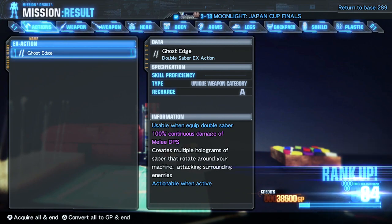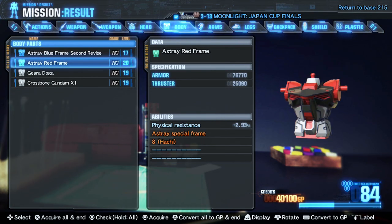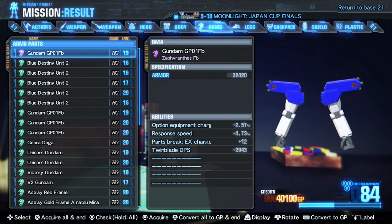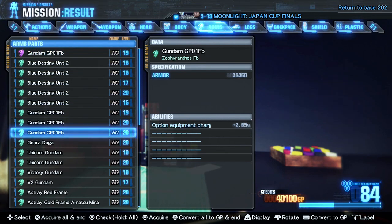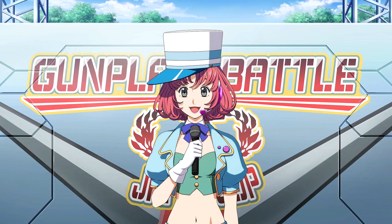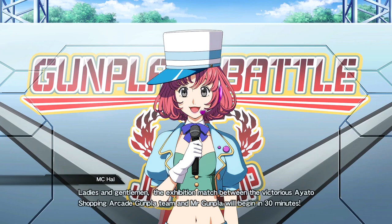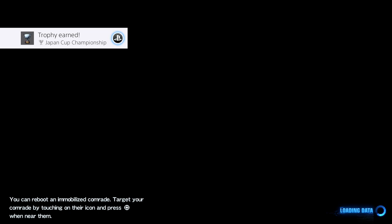Ghost Edge — when usable and equipped, 100% continuous damage in main play creates multiple holograms of your saber that rotate around your machine attacking surrounding enemies. Oh, that sounds awesome! Not a bad looking chest piece but I'd have to upgrade the hell out of it. This one actually does twin blade stuff — wait, I can't even put twin blade DPS in my arms? My twin blades would do mad damage. Tournament's over — Gunpla Battle Japan Cup, number one, baby! Somehow with no cheating and the only AI robot on our side, we totally won fair and square.